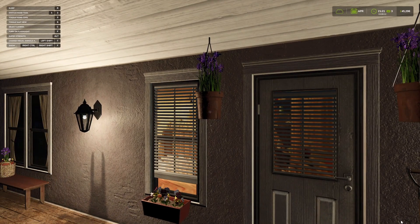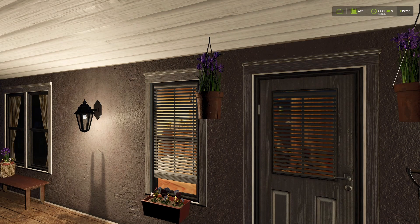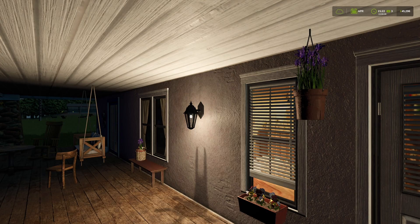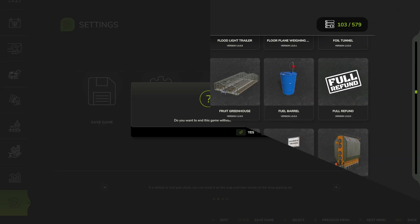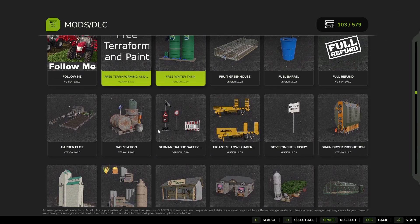Right, let's have a look and see. We've got a problem — so we know it's one of those two now. It's either the Greenhouse Wood mod or the Free Water Tank mod. So let's exit again, don't save the game. It's either Free Water Tank or Greenhouse Wood because those are the only two we didn't have selected.